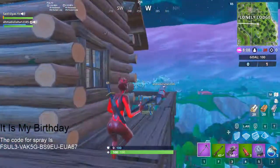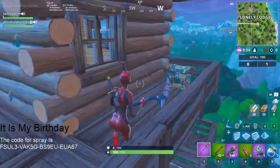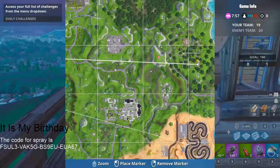Hey, what's up guys and welcome back to my YouTube channel. It's me Cietulias and in today's video I'm gonna be showing you guys where the Ranger Tower is located. So here's where the Ranger Tower is located — all you have to do is land in Lonely Lodge, right here on top of this tower.